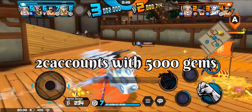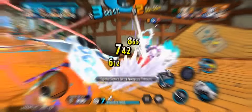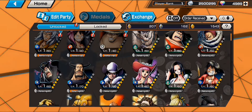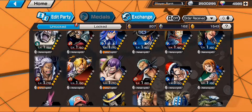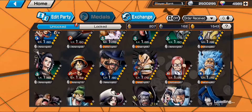For the first place team, each player will receive $70. For the second place team, each player will receive $30. Additionally, any tournament participant has a chance to win two accounts with 5,000 gems each. Outstanding performers may receive additional awards, such as Discord tags for champions and the player with the most KOs.